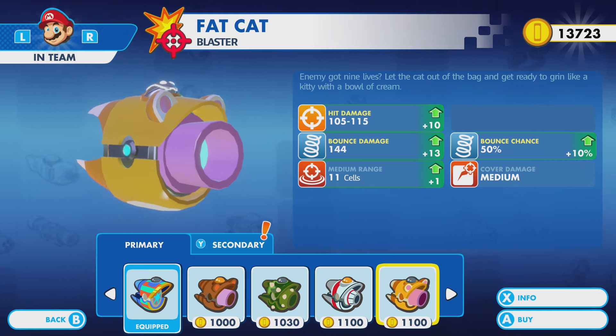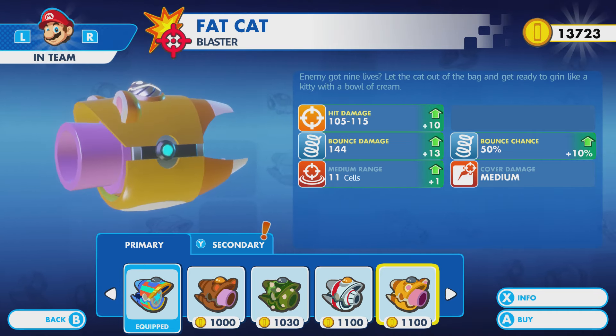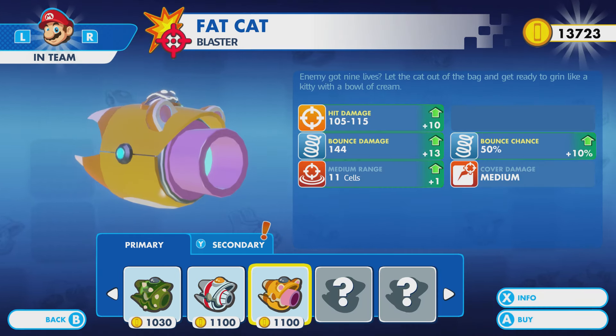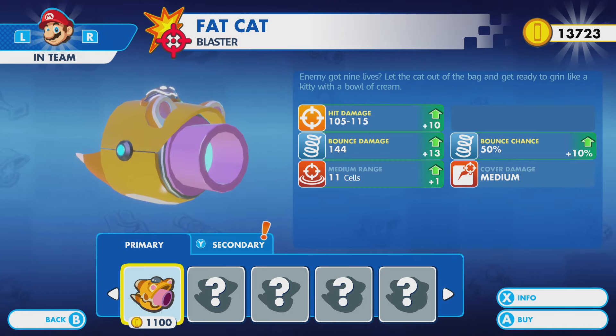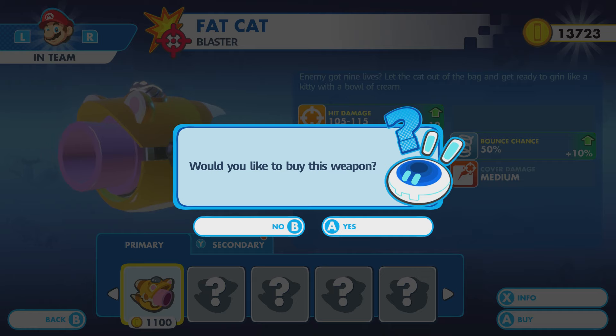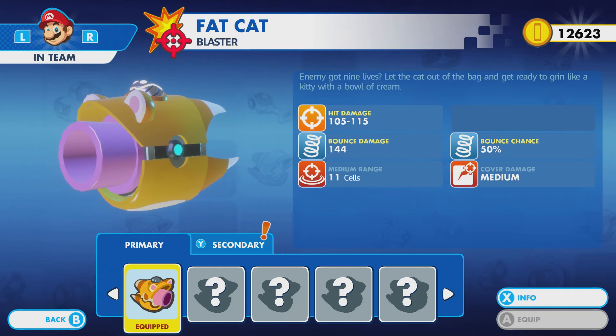This one is bounce. 'Enemy got nine lives? Let the cat out of the bag and get ready to grin like a kitty with a bull cream.' That's not the one we just got, was it? It was not. Well, I think I'm gonna go for this — it's an improvement in every way, and it's got the bounce. So I got myself fat cat fever.